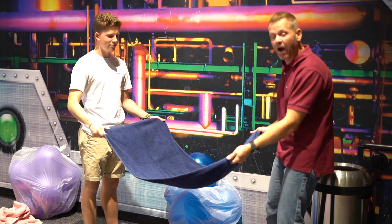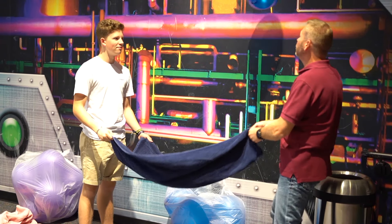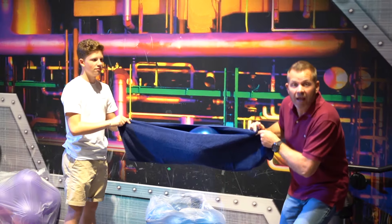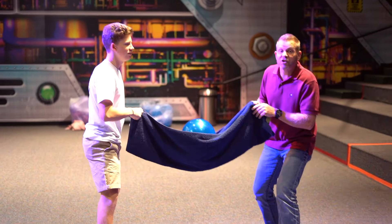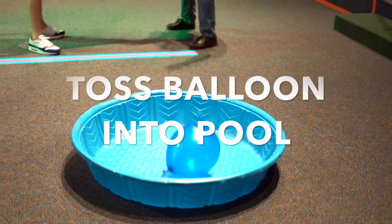You and your partner will get a towel and you're going to treat it like a slingshot. Load a balloon in the towel, tap the balloon, load it, and then run to the line. Once you get to the line, launch it like a slingshot into the pool.